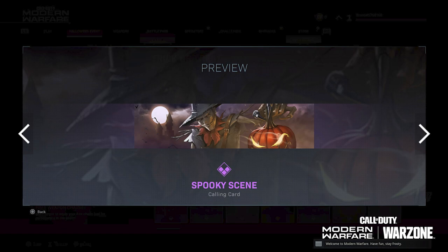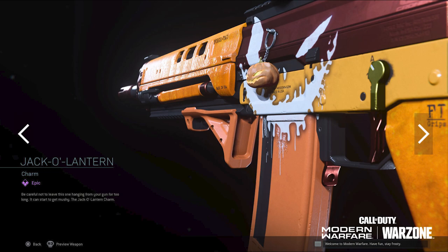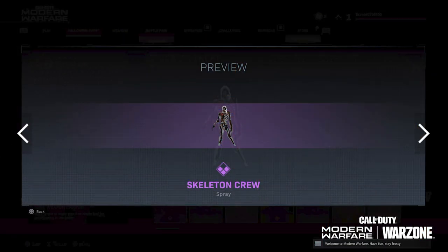The second thing that you're going to be able to unlock is the Jack-o-Lantern charm. As you guys can see, this is just a pumpkin that's lit up on the side of your weapon. It looks pretty freaky and it's pretty awesome — you can put it on any gun that you want. Again, that's the Jack-o-Lantern epic charm.